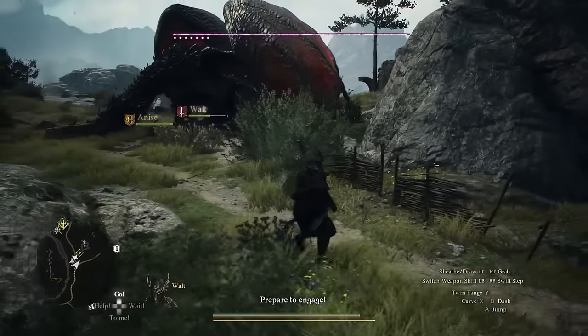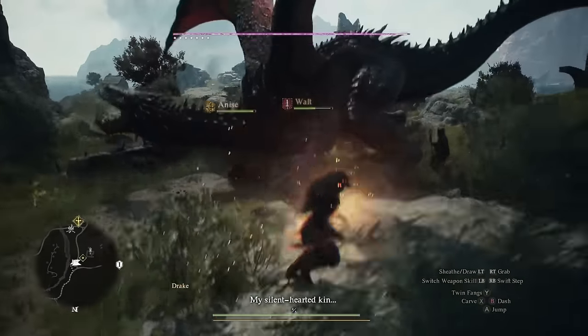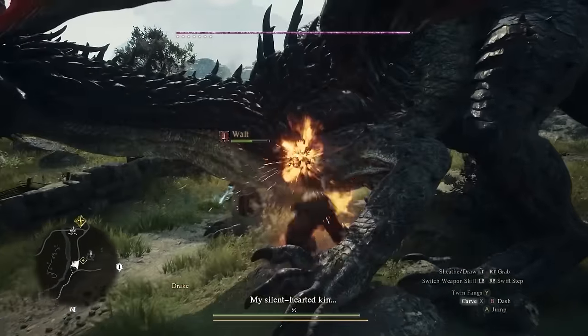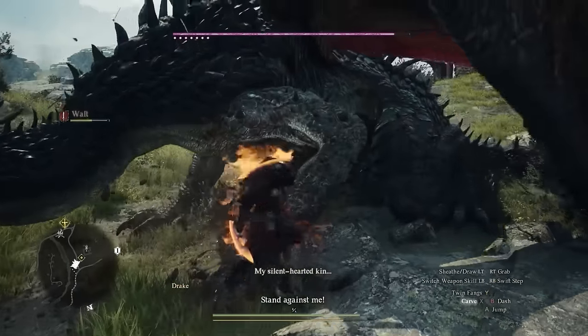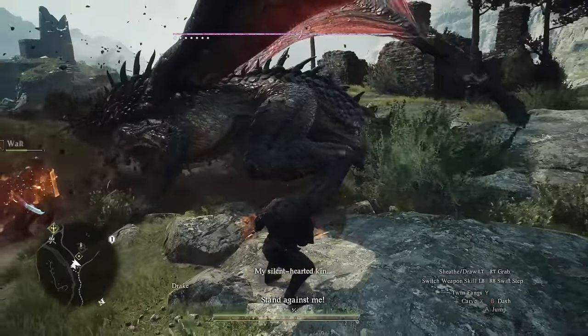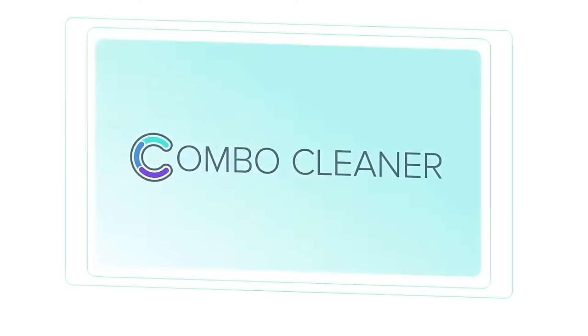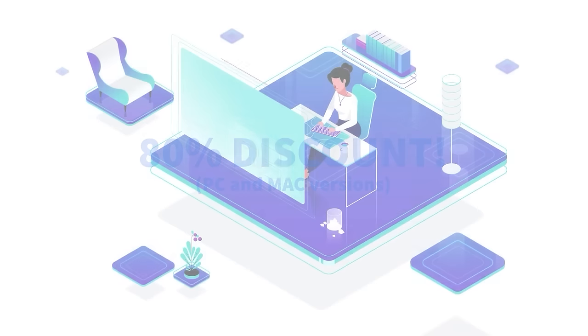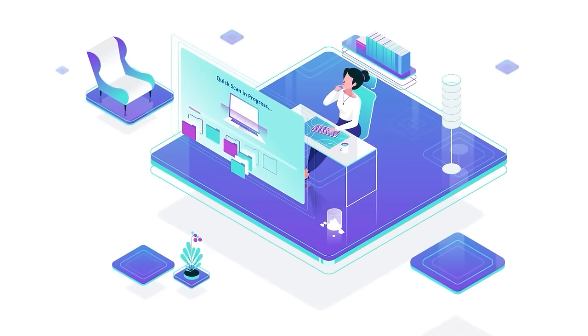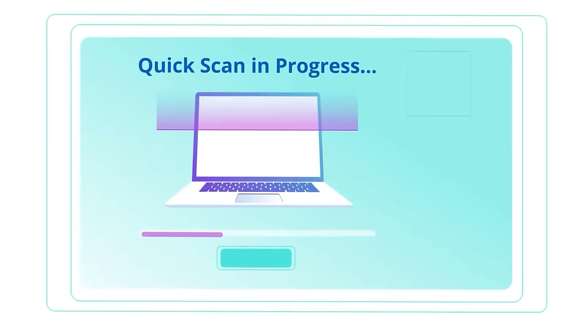If you're worried about viruses getting onto your PC or phone, or you just need to do a spring cleaning of your files to free up some space, I found the perfect all-in-one antivirus software for the job — Combo Cleaner. And Combo Cleaner is giving you guys a huge 80% discount today. I also want to give them a big thank you for sponsoring this video.